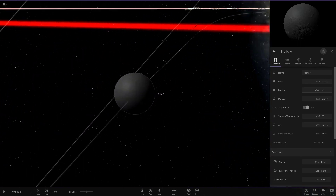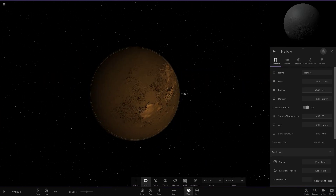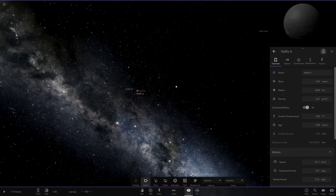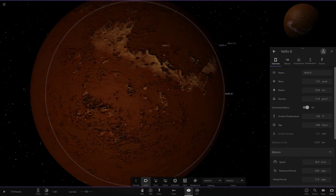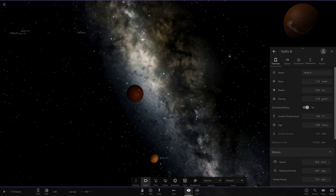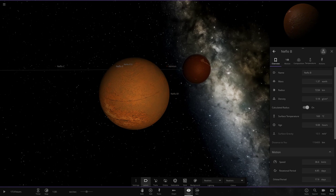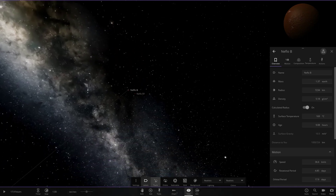Moving on to planet A — it's at 400 degrees. We'll switch to realistic mode and disable orbits but keep labels on. This first object is very similar to Mercury, a little larger in size and similar temperatures. Moving on to planet B, this one looks like a Sedna lookalike — similar colors to Sedna in the game. It's 169 degrees, a slightly larger version of the previous planet, still quite a hot rocky world. It also has a moon which is a lot cooler in temperature — like a hot version of Mars in color — and it's actually Earth-sized.